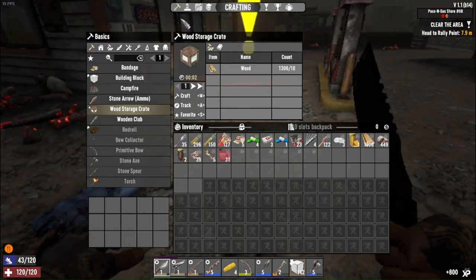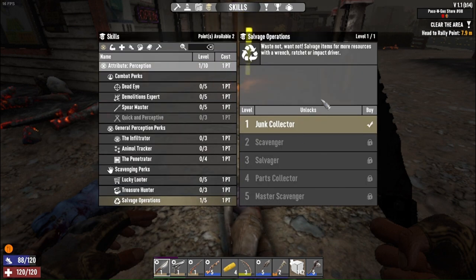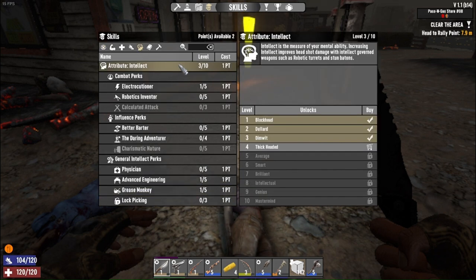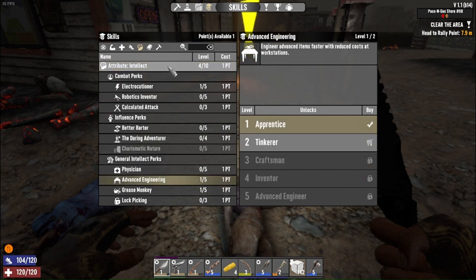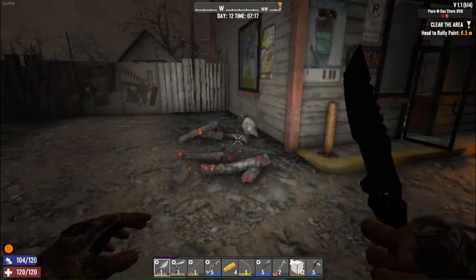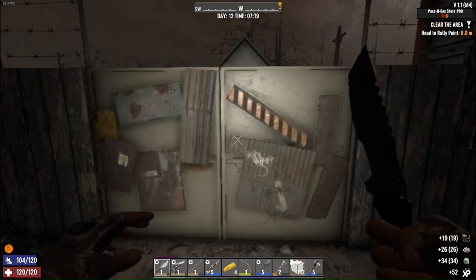We got a couple of skill points — what should we put those in? Let's take a look. Salvage operations again, which is really nice for taking stuff apart. But we want to work with Grease Monkey — let's go ahead and get that up. And let's go ahead and get Advanced Engineering leveled up. That way the next time around we'll just put the point in the next tier.